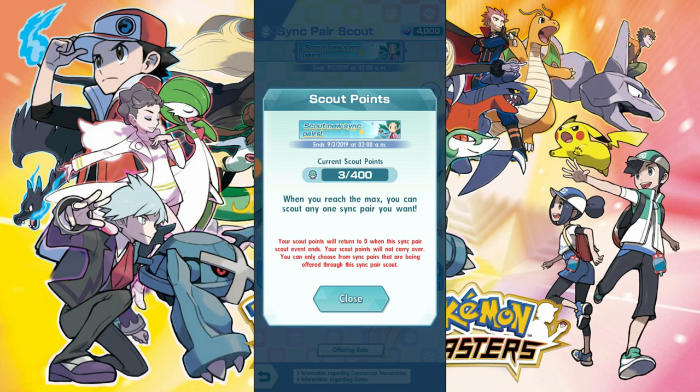In case you didn't know, there is a thing called scout points. It's not exactly a pity system — it allows you to fill out your collection. Fast forward a year down the road, there will be tons of them and you might get a five-star but it's an old one, so it's not that strong. Scout points is a good way to work around that — eventually you get to pull the exact sync pair that you want. The only caveat is they're very time-bound: you have just over a month, roughly a month and a half, to get 400 points. It seems like it's the amount of gems spent divided by 100, so with one summon we only have three points.